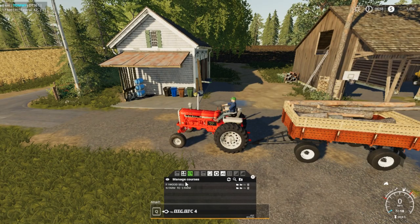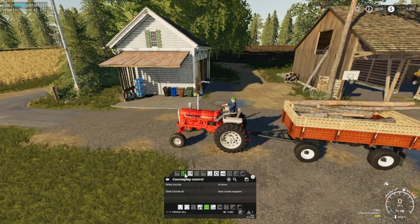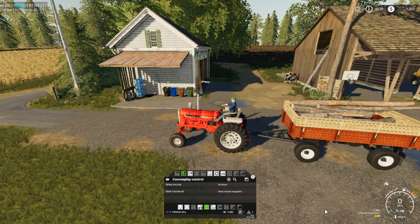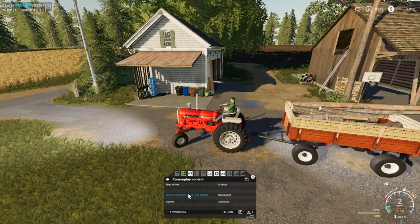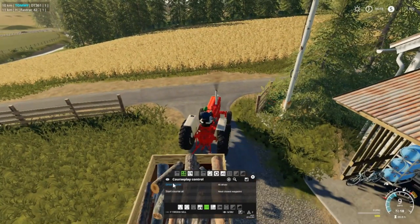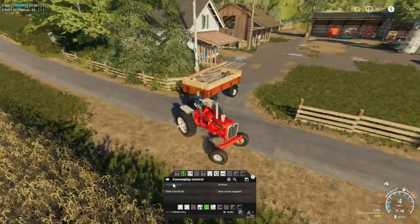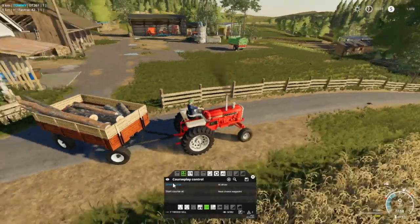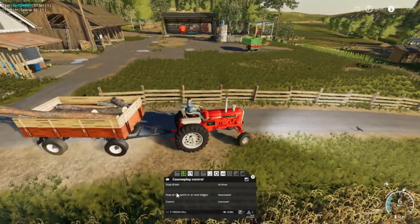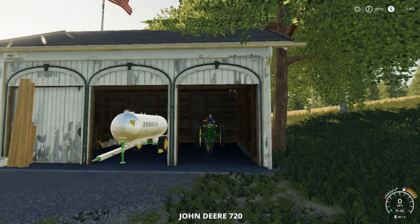We're going to the wood sale spot. We're going to hook up to our trailer — I was hooked up to it last night and it was drifting. Let's get out on the road. This is mostly trees out of the yard here and some from around the back of the barn. Drive course, stop at the last.